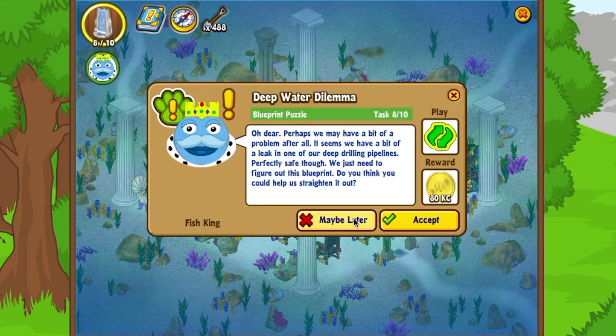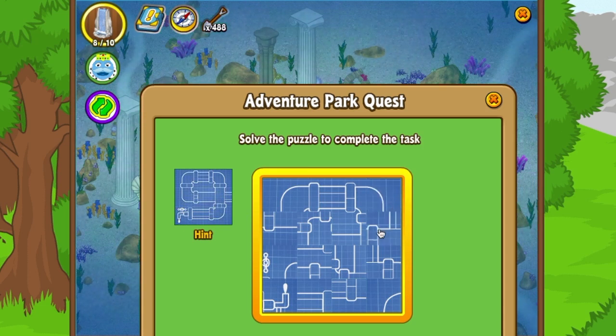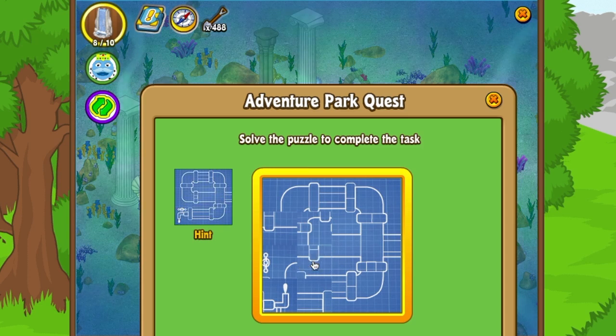The fish king now has his council members. He says: 'There you are — I will consult with my advisors. Oh dear, it seems we have a bit of a leak in one of our deep drilling pipelines. Perfectly safe though — we just need to figure out this blueprint. Do you think you could help us straighten it out?' It's a puzzle — you click on each square to rotate them. They give you a reference picture, so it's like we're repairing the pipeline.